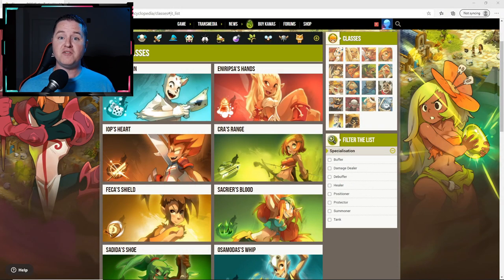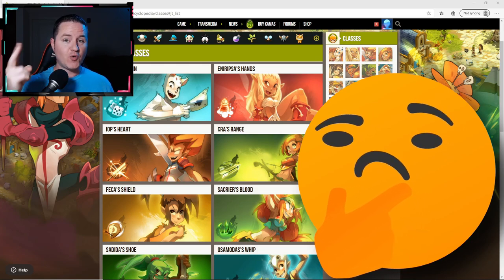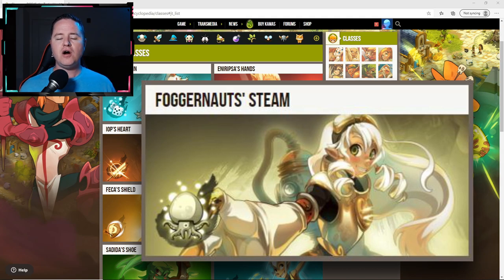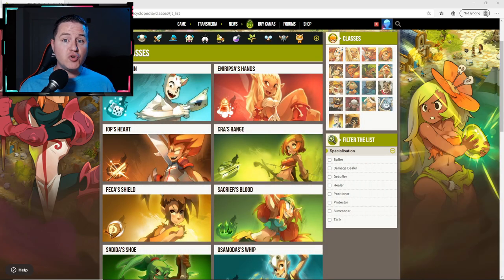In this guide, I'm going over the idea of having one damage dealer, healer, positioner, and support role. Usually when building a new team, you typically have at least one or two classes you've always been curious about trying. Start with those — grab the one or two classes you've always wanted to try, look into them, and figure out which roles they're going to fill. Don't worry so much about overlap. For example, if you pick a class that can both heal and position like the Foggernaut, just figure out what the main role for your Foggernaut is going to be on your team. It's always nice to have a little overlap in your abilities.